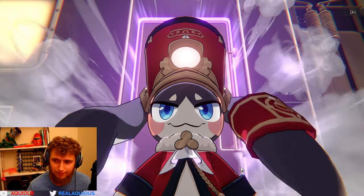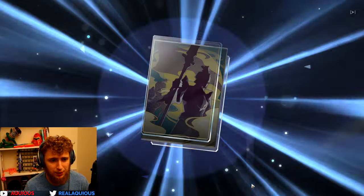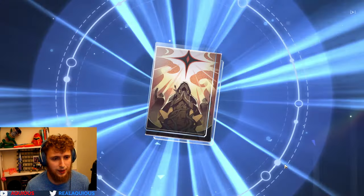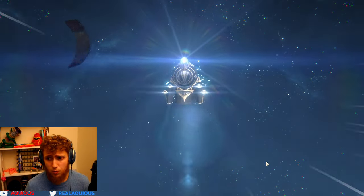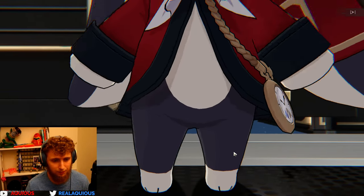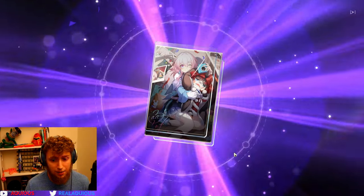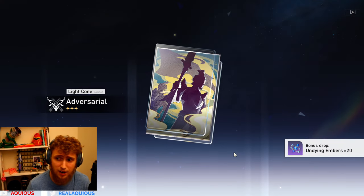We're not having good luck on the light cone banner, but at least we're getting a bunch of starlight, which we'll probably use to buy more pulls. Let's go again — 40 pulls left. Fourth 10-pull in the bin. This is rough, this is very scary. I don't think we're going to have enough to pull for eidolons. If not, that's fine.